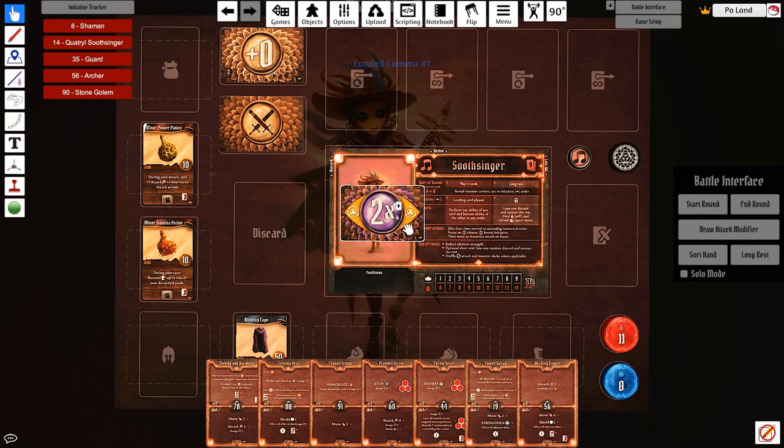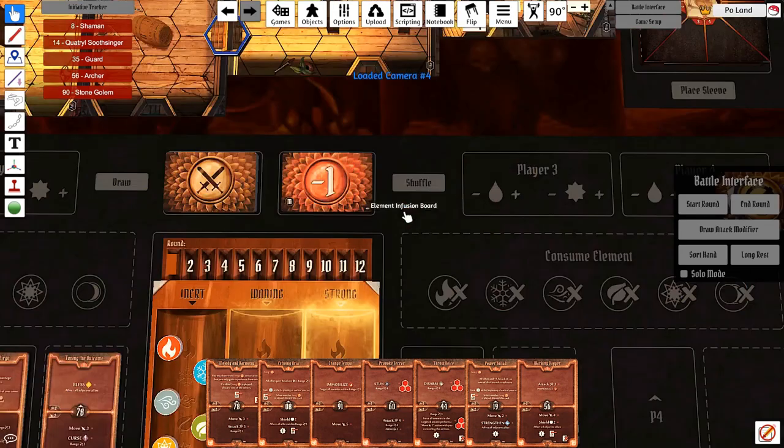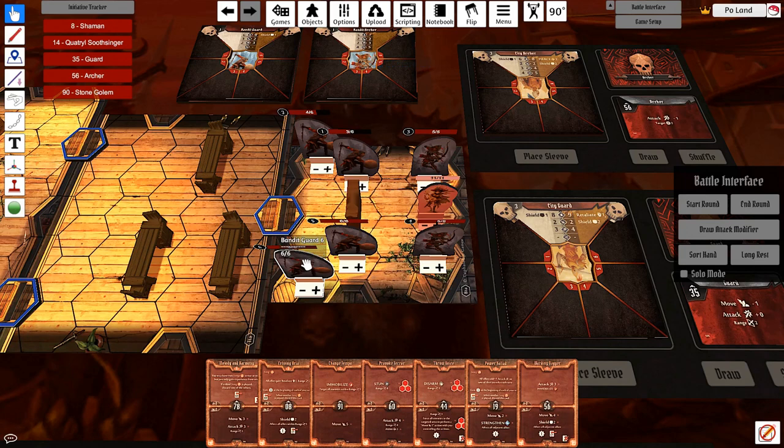I've also lost 4 blesses from my deck, which is not ideal - I actually do want the blesses in my deck. But the good news is because all my units are alive, using Disorienting Dirge later will get me those blesses back in my deck. Round ends.